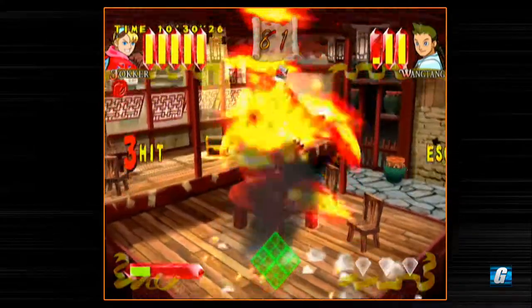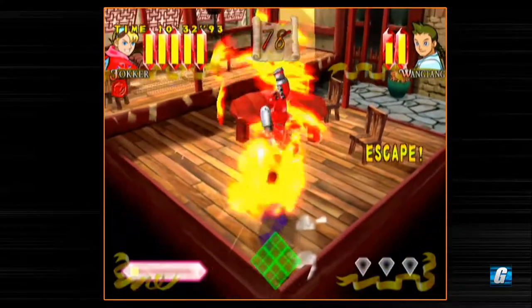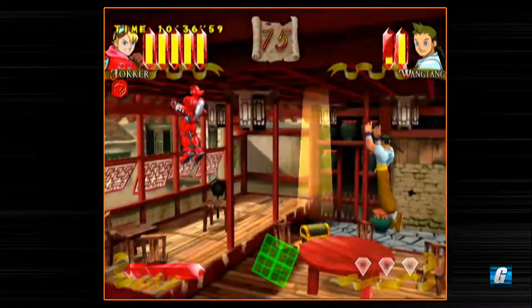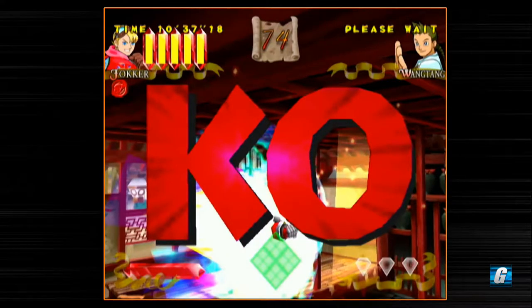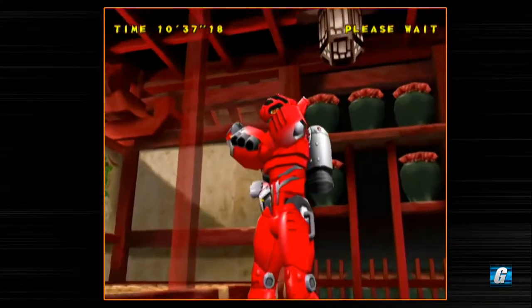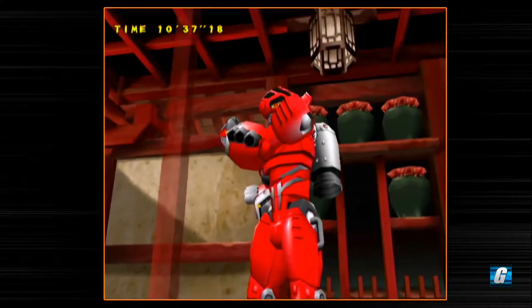I haven't tried cranking the difficulty all the way up, so I'm pretty curious to know what it's like. We're going to use our special. Bam — perfect! I got a green pea emblem for the perfect, so that's nice.